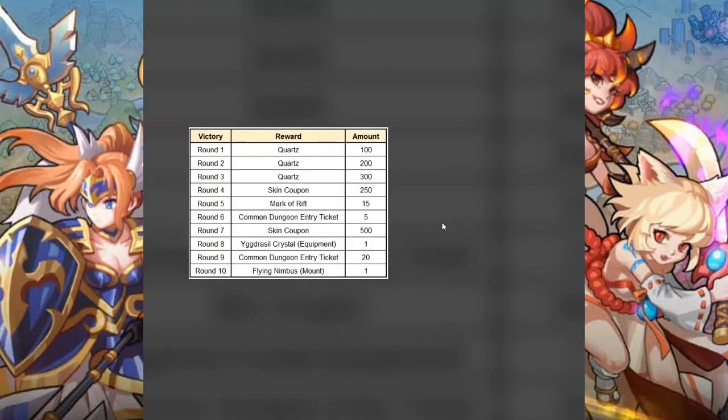This is probably the main reason everyone is watching this video right now. As you can see, the round 10 reward is the Flying Nimbus mount. Previously this was the Christmas sleigh — I'm actually kind of surprised they're taking it out, but it might mean they're planning some other event during Christmas that will allow us to get the sleigh, which would be very cool. If you are able to get to round 10 and win, you will get the Flying Nimbus mount, which is a very sought-after mount that will help your speed runs out incredibly.